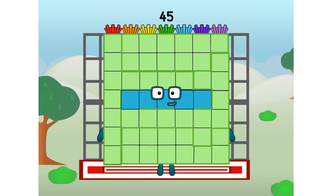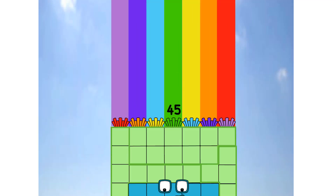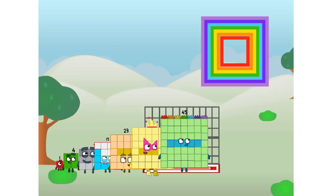45 commencing rainbow test flight. All systems checking out. 7 by 7. Wish me luck. Didn't quite get that far. But I did just invent the square rainbow. Guess you've got to give it a go to get lucky.